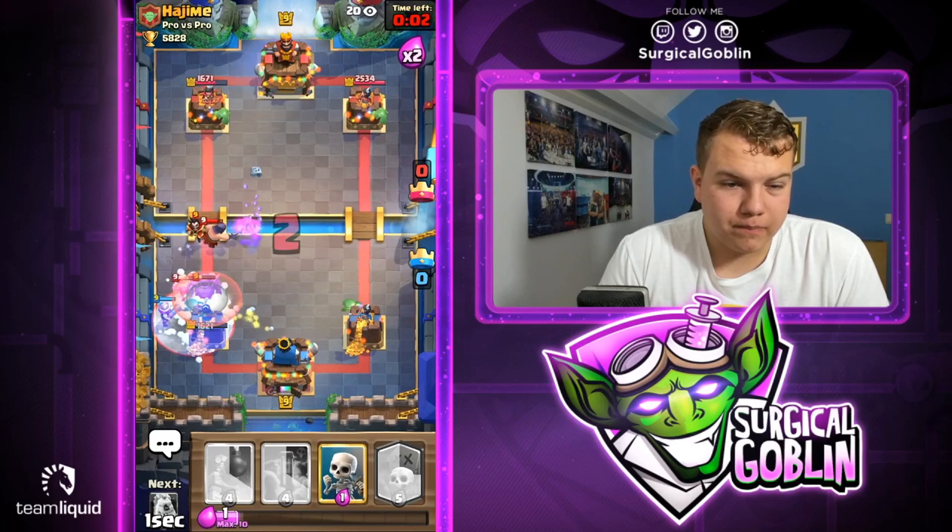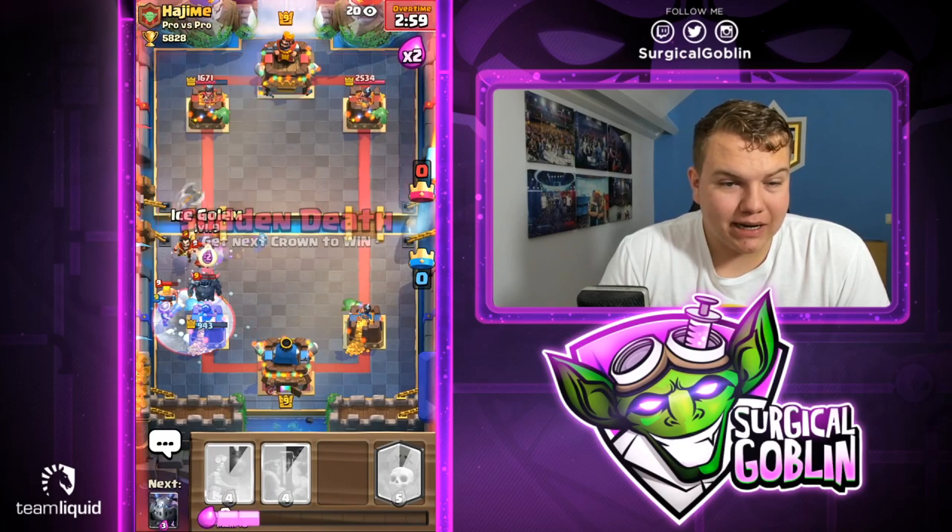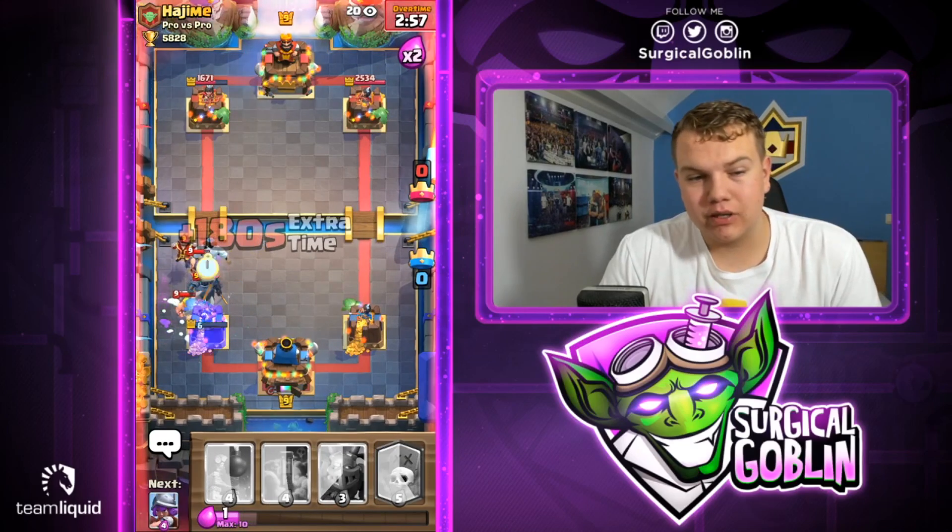Let's go with a snowball for the PEKKA — looks like he goes with freeze and I think this is good game. PEKKA is actually locked onto the tower — yeah, this will definitely be good game.